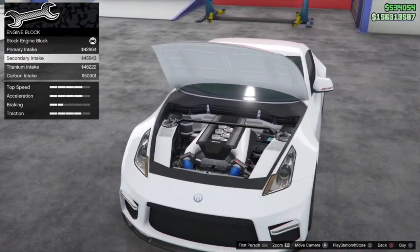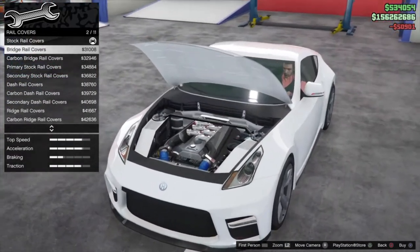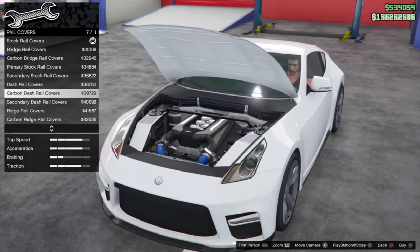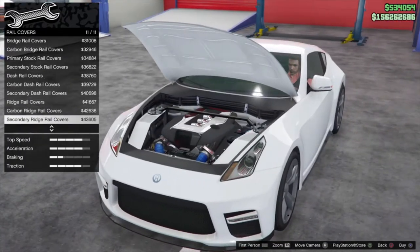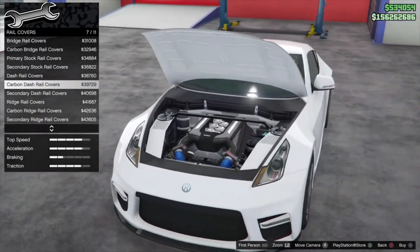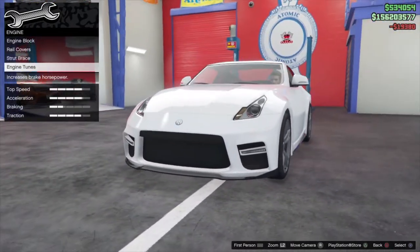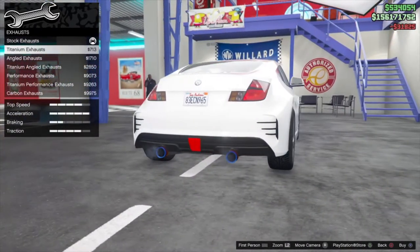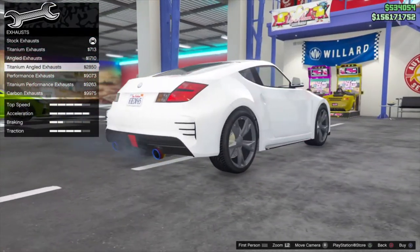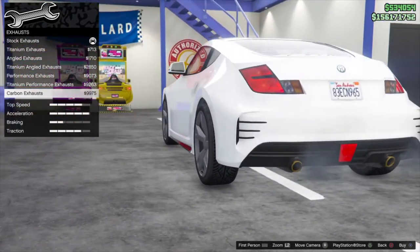The titanium looks interesting but the carbon looks freaking dope — let's go with carbon on the engine. Moving to rails, there are 11 different ones you can throw on. Going full carbon setup on this thing — yeah, that looks pretty awesome. Strut brace — full carbon as well. Engine upgrades done, moving on to exhausts. Going with the carbon exhausts — they have a nice little yellow ring around them. Those look really cool.